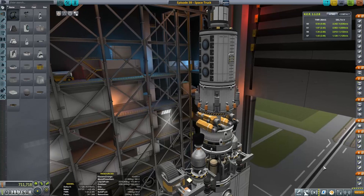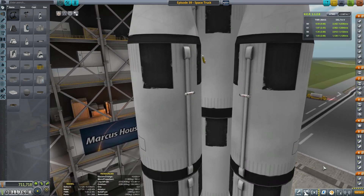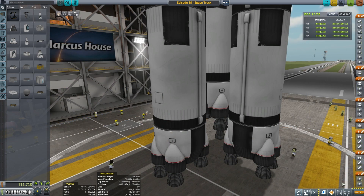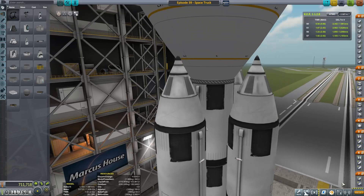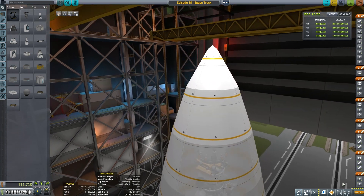Scrolling down here in the VAB without our fairings on, you can see I'm basically building a space truck — I'm going to haul this thing up to the moon. It's got a pretty big core stage. We have five core stages set up with asparagus staging. We're going to be dropping sets of two at a time, so we've got three whole stages. All of this is hidden neatly behind a fairing and it only just gets behind that fairing.